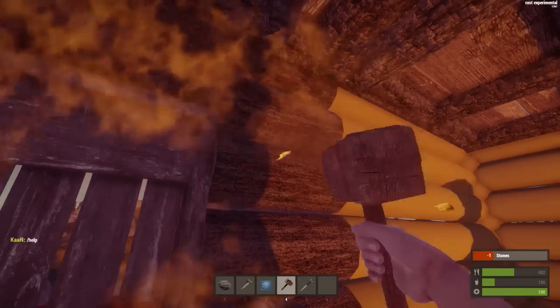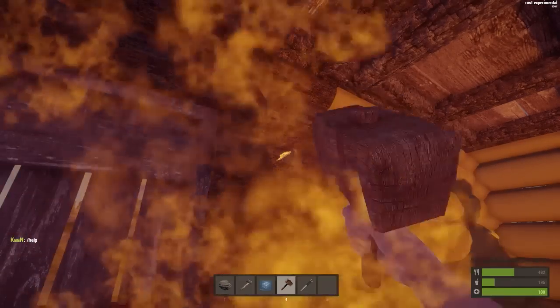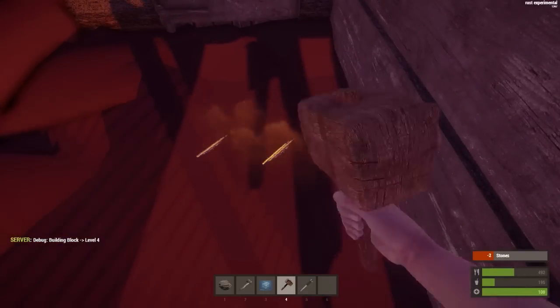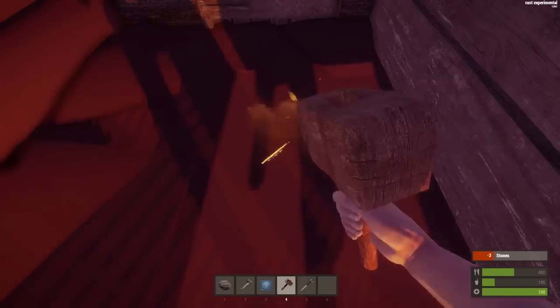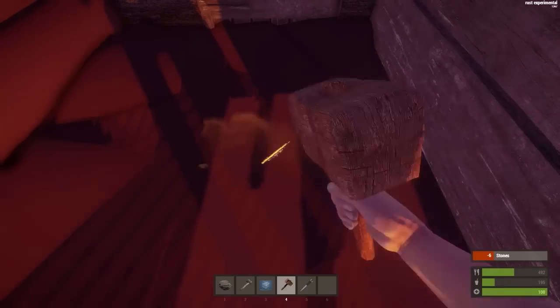One thing I find a bit weird is how the health bar is in the right corner now, because it was in the left corner before. In the original Rust I think it was in the left corner as well, and I just find it weird that it's not in the left corner anymore.